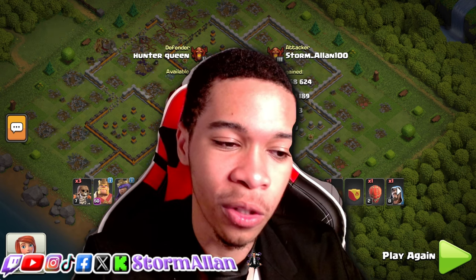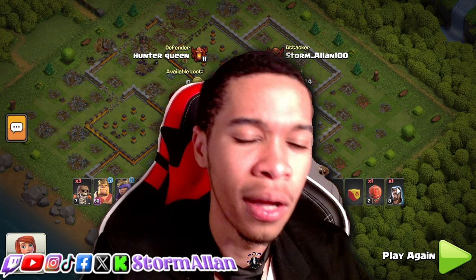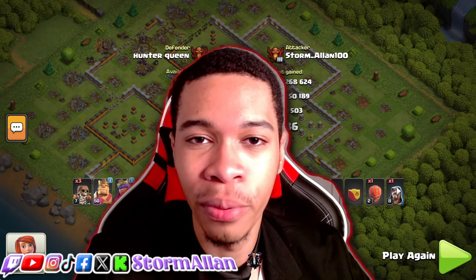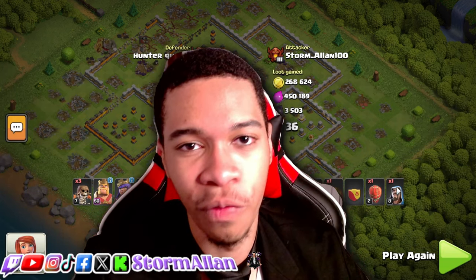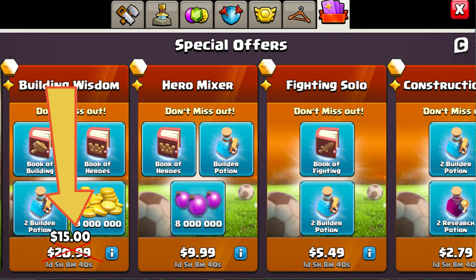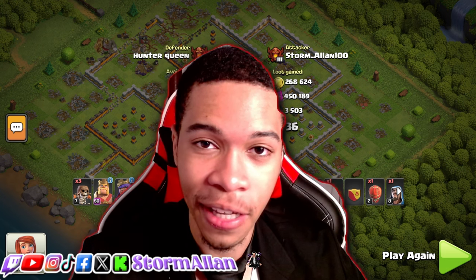Number five: even just a small discount on items in the store. It would push us to spend more on the game if items are even one or two percent cheaper after buying the Gold Pass. People will buy the Gold Pass more, and it creates an upsell effect — since I have the Gold Pass, I want a cheaper deal in the store this month. I feel like that's a good strategy that Supercell needs to implement.